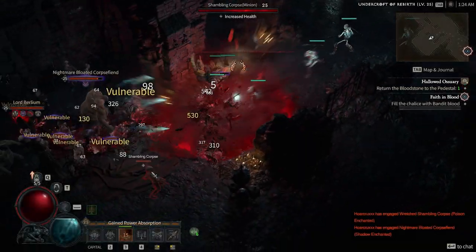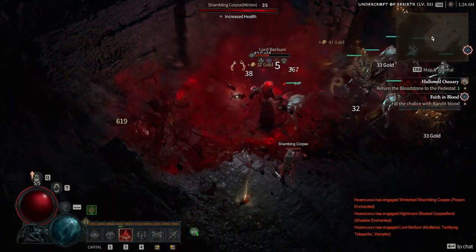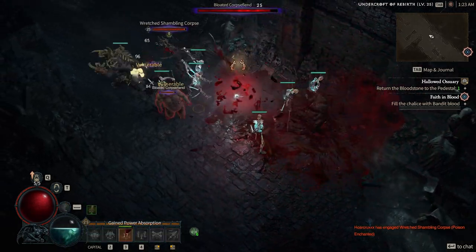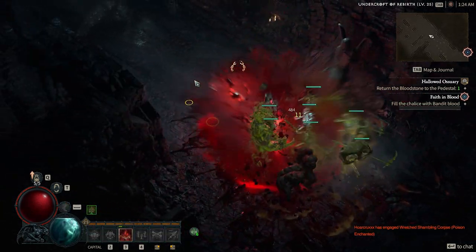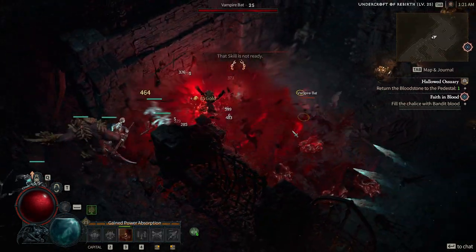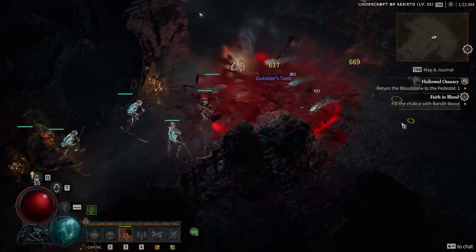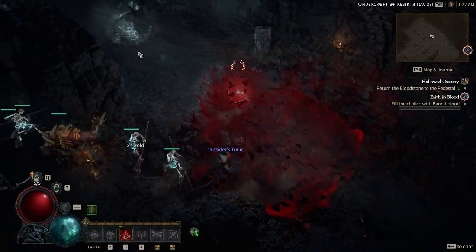What you're witnessing on screen now is the absolute and utter abuse of Corpse Explosion. Notice we're not using an ability to proc Corpse Explosion — we're actually using an Aspect which is proccing Corpse Explosion for us. It literally kills everything around it. A huge chain reaction of death and destruction everywhere.